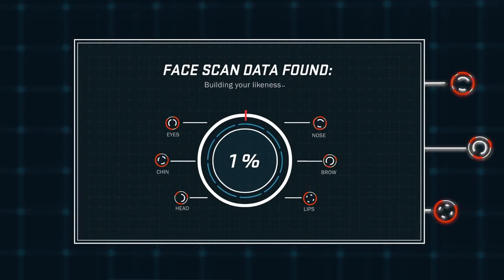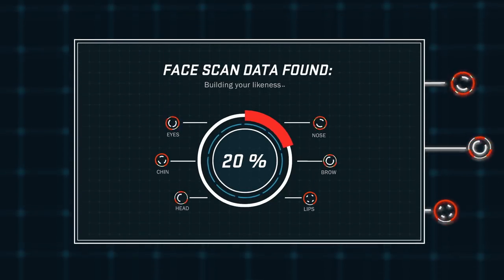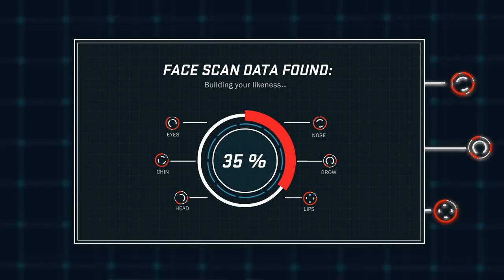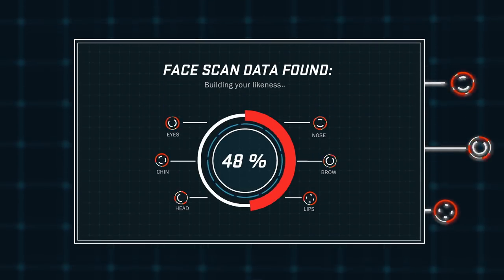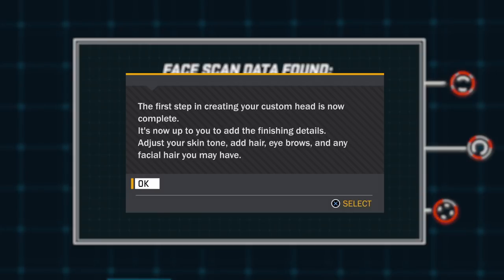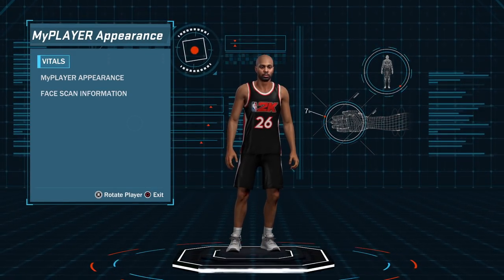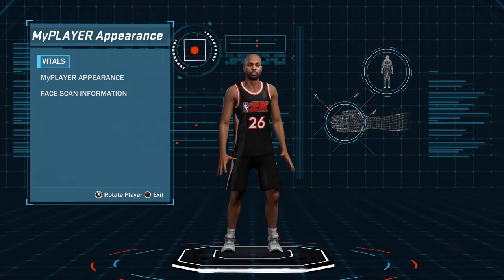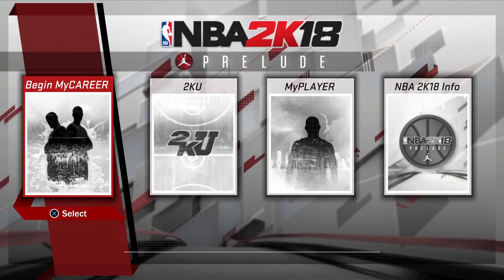If you have any face scan data saved on your console from the My NBA 2K18 mobile app, it will take you back through that long process. Once your face is back in the game, if you had to wait that long, you can save if you want, and then begin your MyCareer once again.